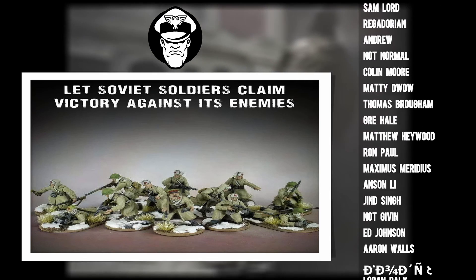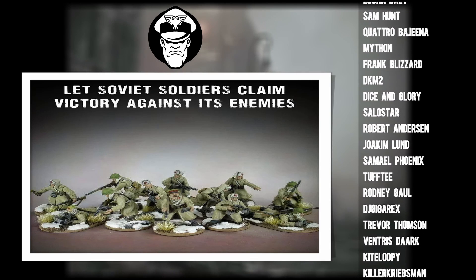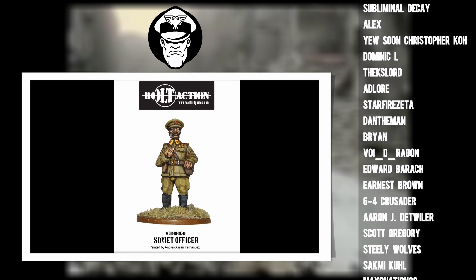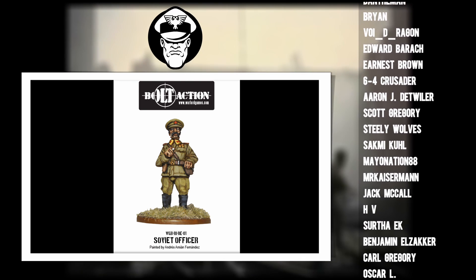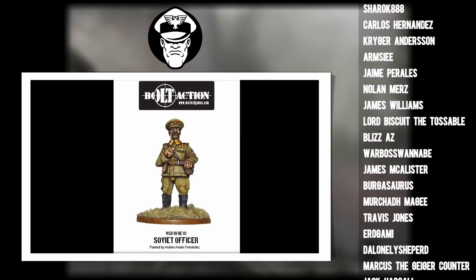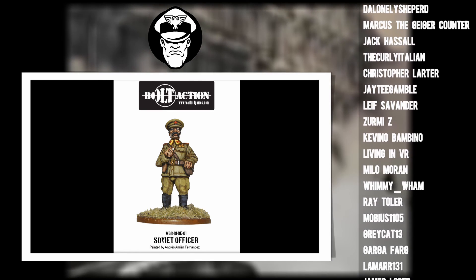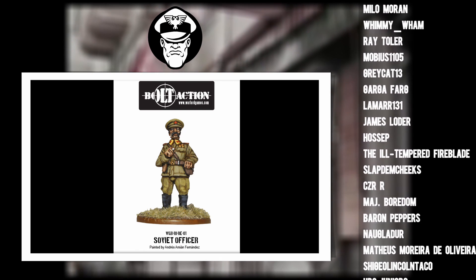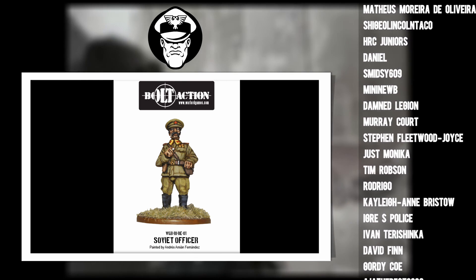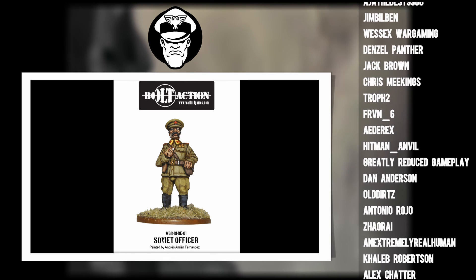We're going to begin with the head of the snake — the officer corps. Our first officer is going to be a Senior Lieutenant, the equivalent of a First Lieutenant in other armies. We're going for a Senior Lieutenant for a number of reasons. Firstly, we want that extra leadership. Senior Lieutenants give you a plus two leadership to nearby units, and since we're running a lot of inexperienced infantry, that's going to be vital so they can obey their orders.